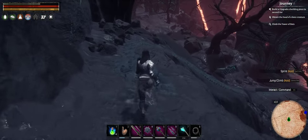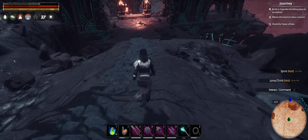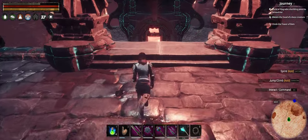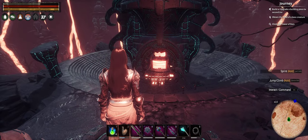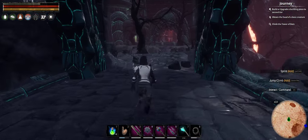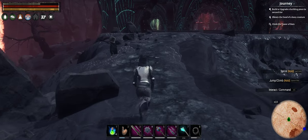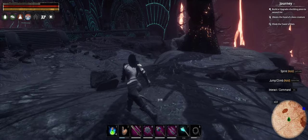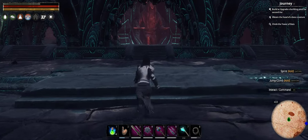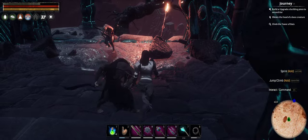Take this little path down. And this little area right here - this is going to be the forge, that's where you actually craft the obsidian ingots. But we're not going to deal with that right now.